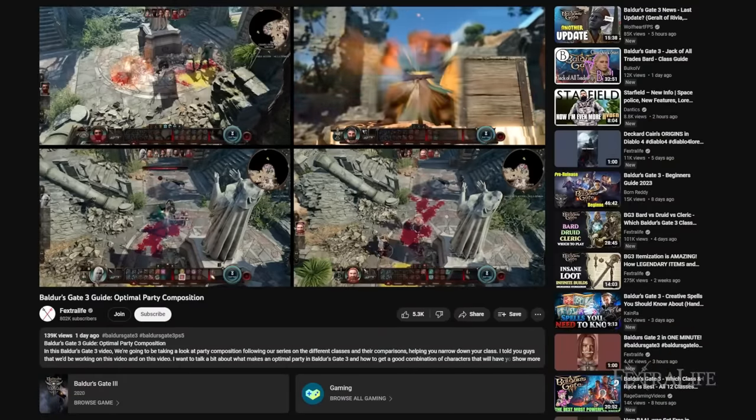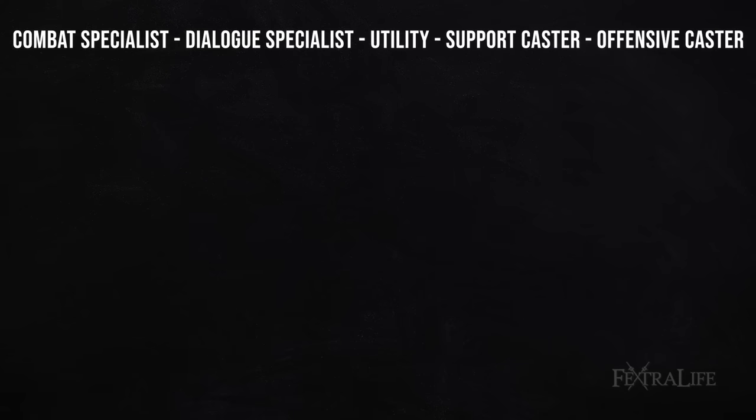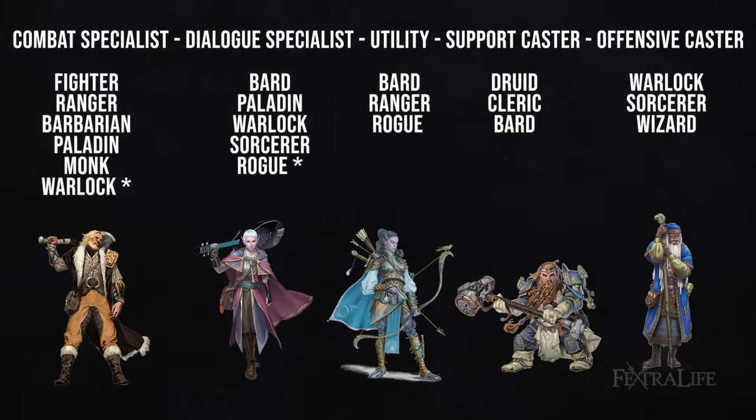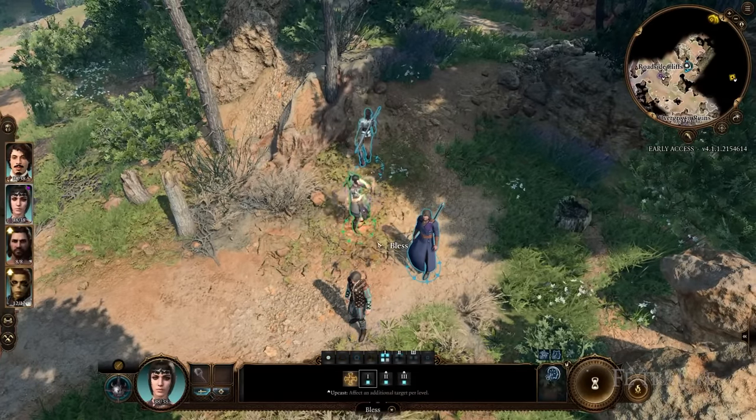Hopefully you watched our previous video, but just to catch you up: I've essentially divided each class in this game into one of five roles, or more than one if they're good at multiple. These are combat specialist, dialogue specialist, utility, support caster, and offensive caster. When you look at your companions, they all fall into one or more of these roles.